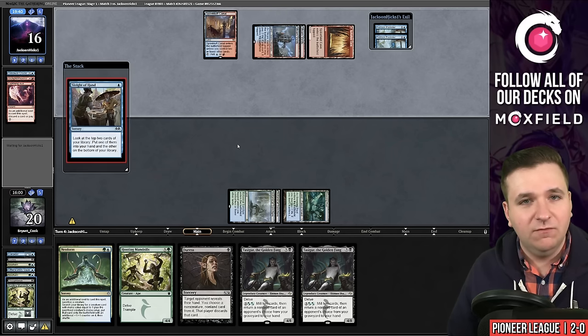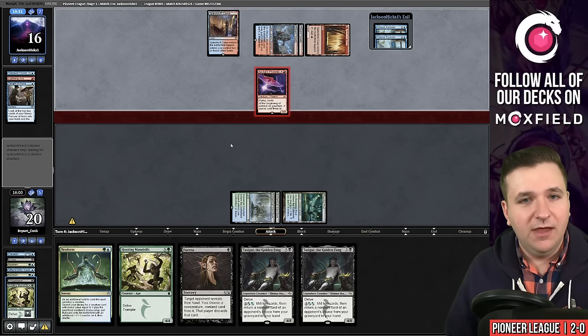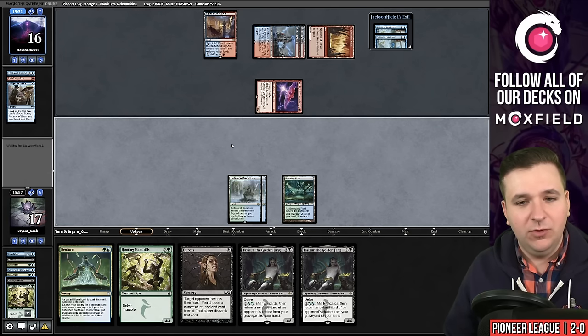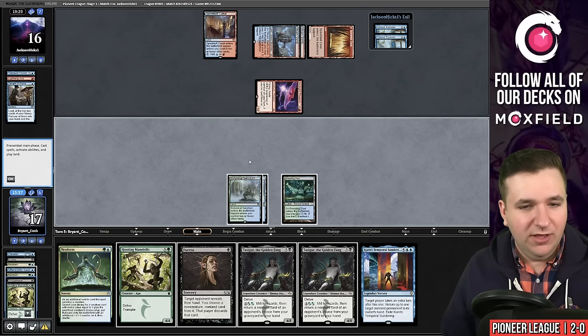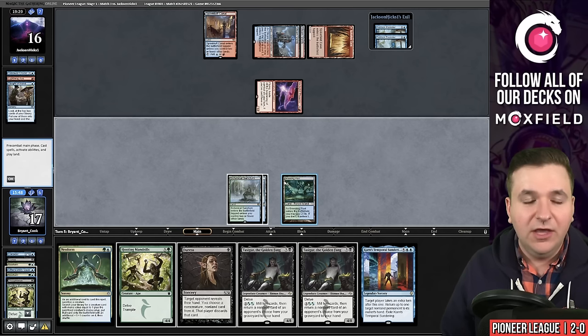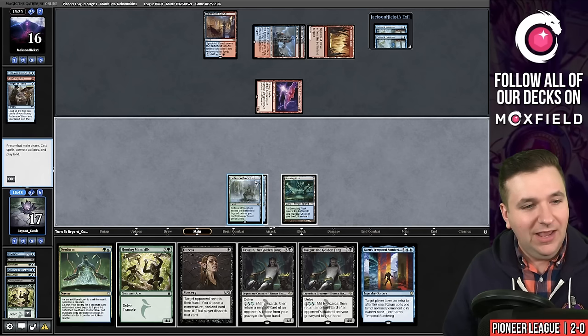Sleight of Hand — come on, tap out. Phoenix comes back. They have one mana open, so if it's a Spell Pierce or Mystical Dispute, then of course I don't draw the black mana. That's brutal. In hindsight, I should have taken the black mana at some point with one of the tapped black lands that I passed on. But we had eight untapped black sources that I could think of, and it just hasn't panned out the way that I wanted.